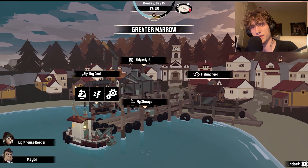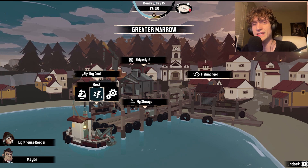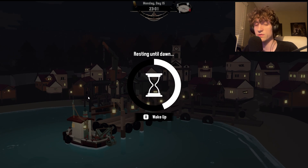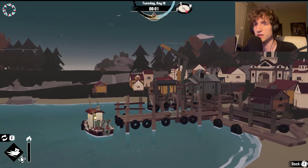The main thing that happened last episode was over at Blackstone Isle — we gave the collector a key and he recommended we go somewhere new. So I'm going to rest up, check the map, and I think we're going to go to a whole new different area. We're heading to Gale Cliffs.